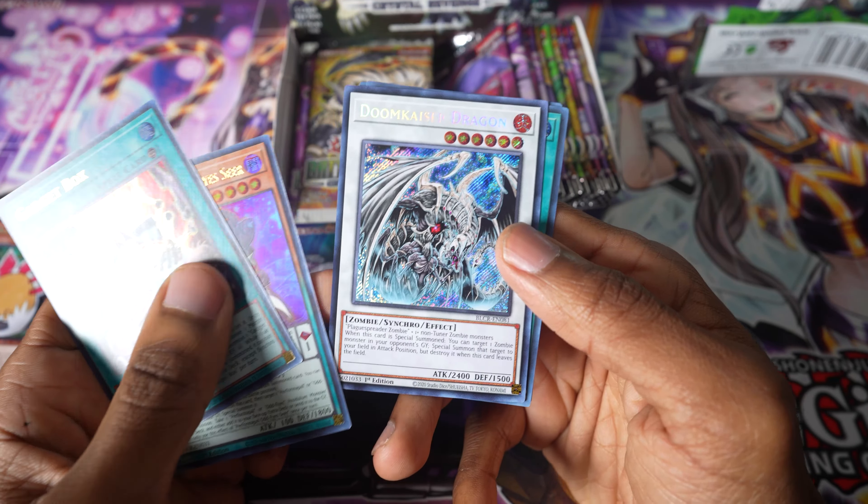Speaking of ultra — Blackwing Simoon the Poisoned Wind. This came out a few years back, cool to see it getting a reprint. G Golem Rockhammer — I don't even know what I'm looking at. Is he dabbing? I don't think he's dabbing, he's like charging. The fact that we both assumed it was a he is probably a problem. Alright, Chaos Space — this is a cool reprint, secret rare. If you're a Chaos player playing Dragon Link and other things, this is very helpful.